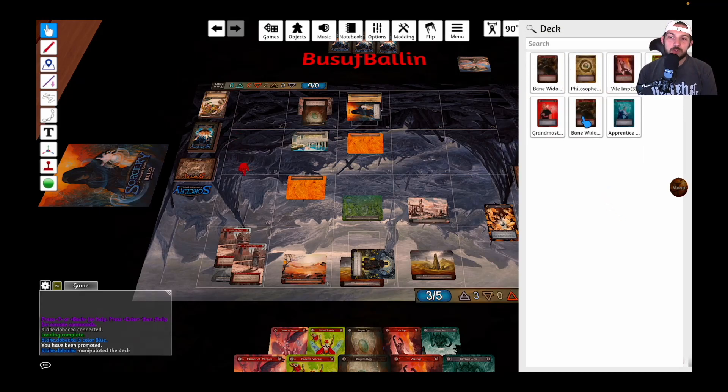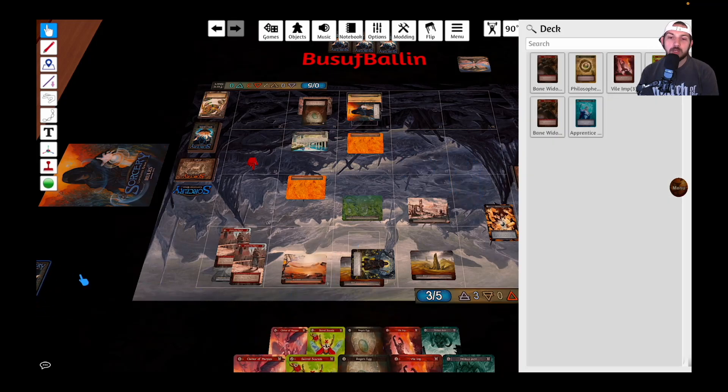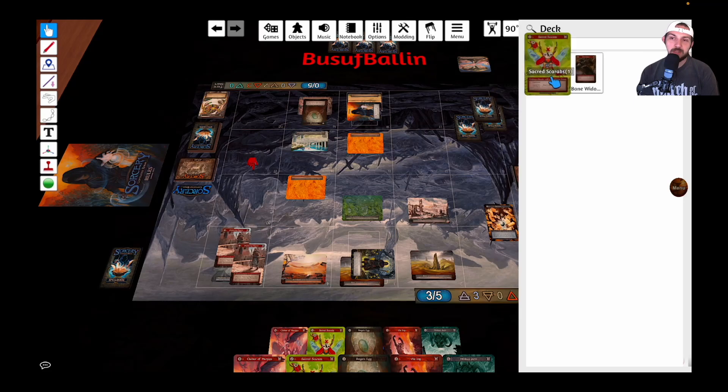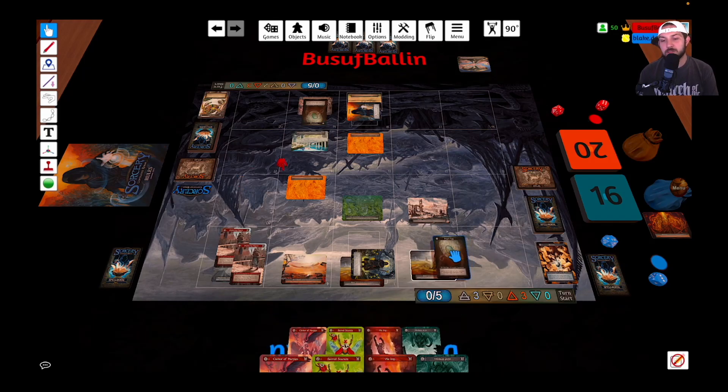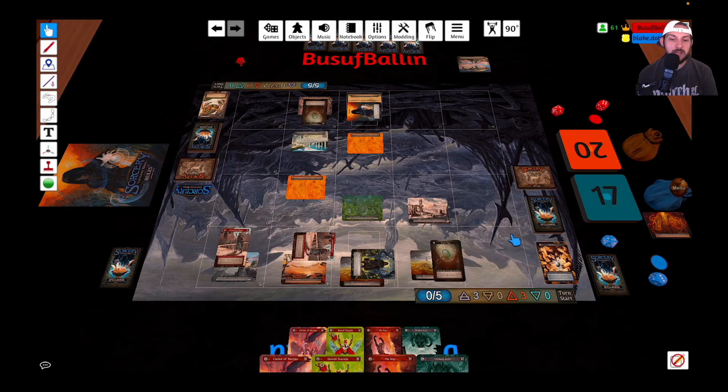Grandmaster Wizard or Philosopher's Stone — that's the question. I'm thinking about Bane Widow for removal, but what we really need is to keep drawing cards. I'm putting these on the bottom of my deck. I realize I should have had six mana at turn four — the Vesuvius blew up and triggered that — so I did have extra mana to play the Angel's Egg. We'll go up to 17.